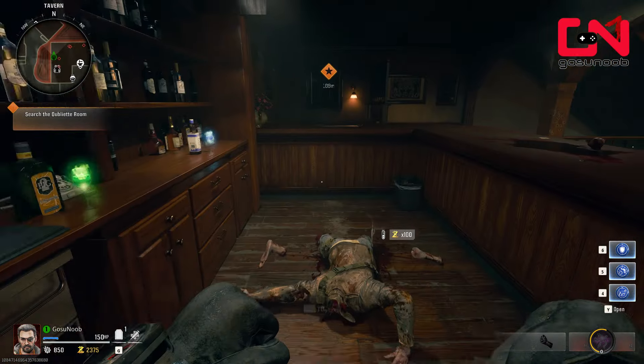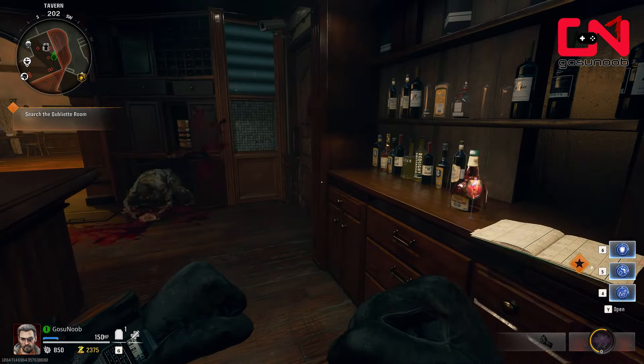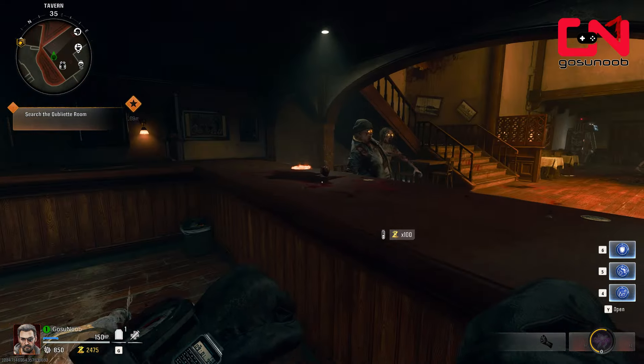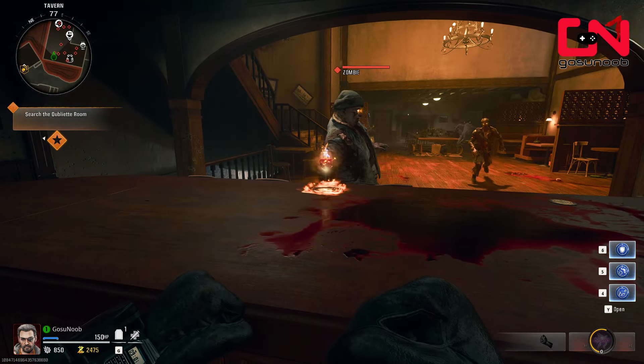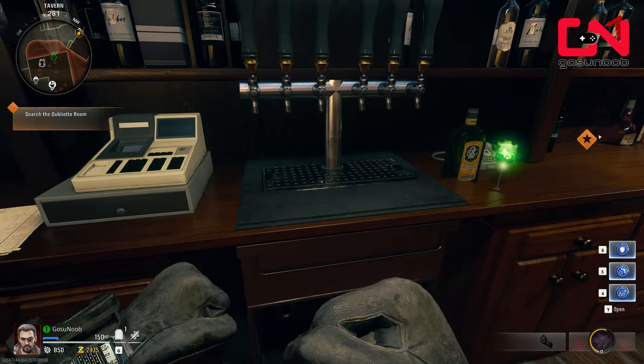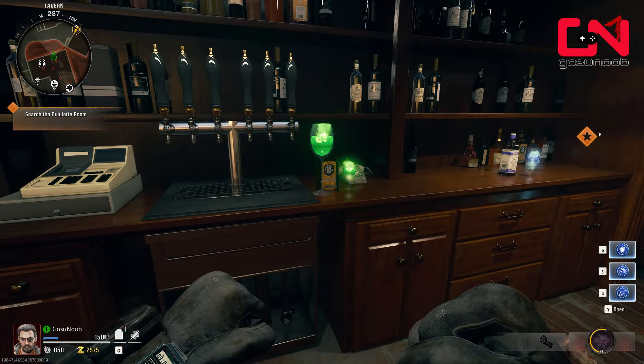This should start the bartending easter egg event in Citadel de Morts. Zombies will start approaching the bar and circles are going to show up showing you which type of drink they want. You need to place the correct bottle, interact with the little glass to pick it up, rotate it, and bring it to the zombie. Interact with the circle in front of the zombie to serve him his drink.